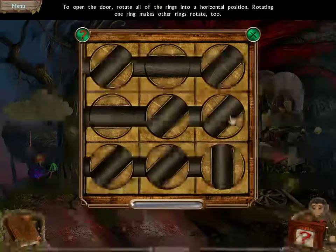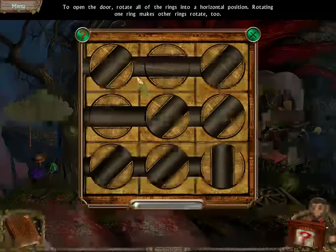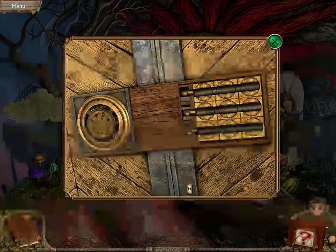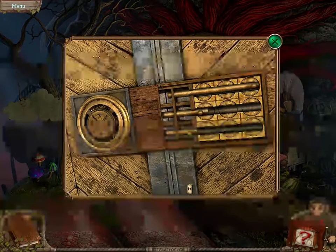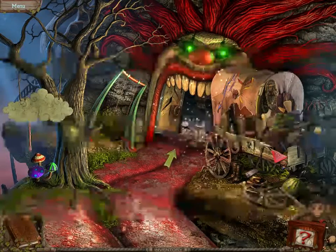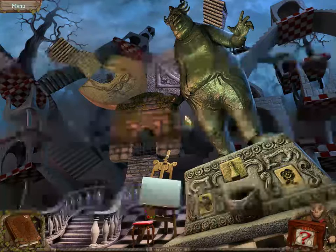To open the door, rotate all the rings into horizontal position. Rotating one ring makes other rings rotate, too. Of course it does. Okay, we got it. There we go, and... Open up the mouth.